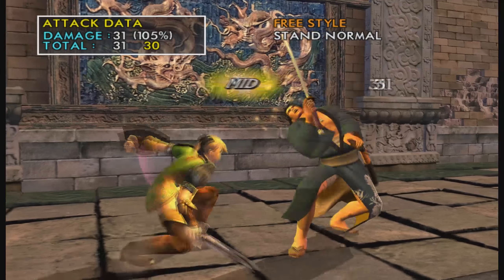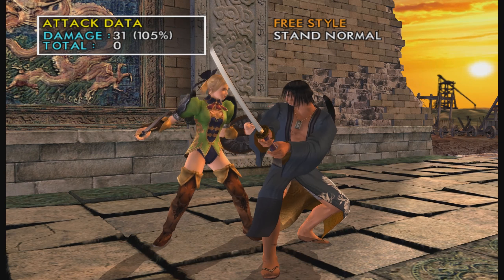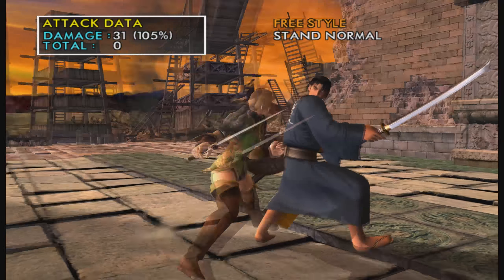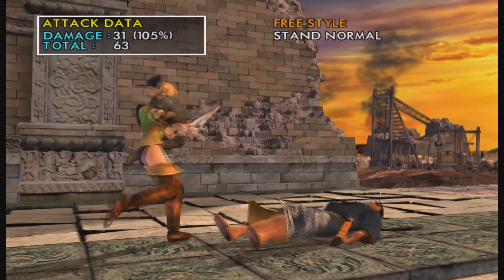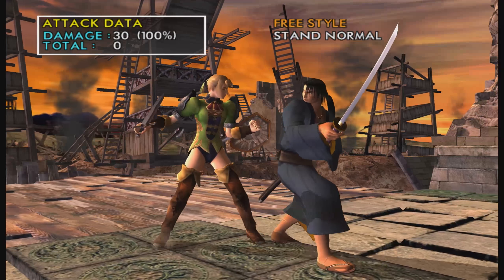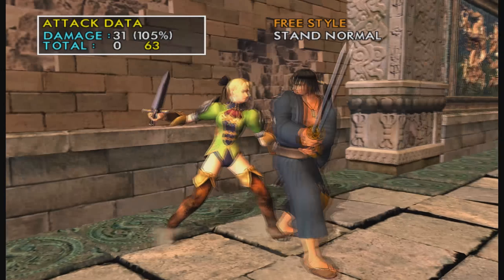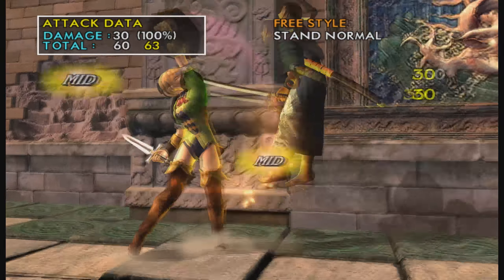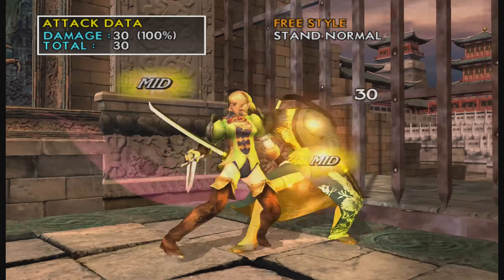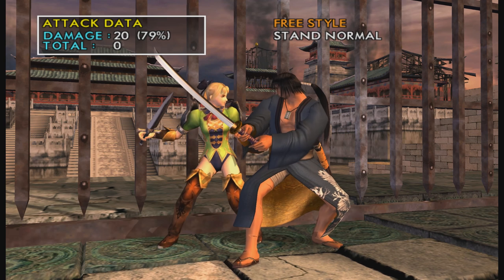B+K — you can hit confirm this, and it's safe on block, plus 3 on hit. You could commit to the B follow-up and get a 236B for a lot of damage, but the only thing is it's super unsafe. 236B also seems to whiff on certain characters — bigger characters it'll hit them. I think it also depends on where their hitbox is and your timing.